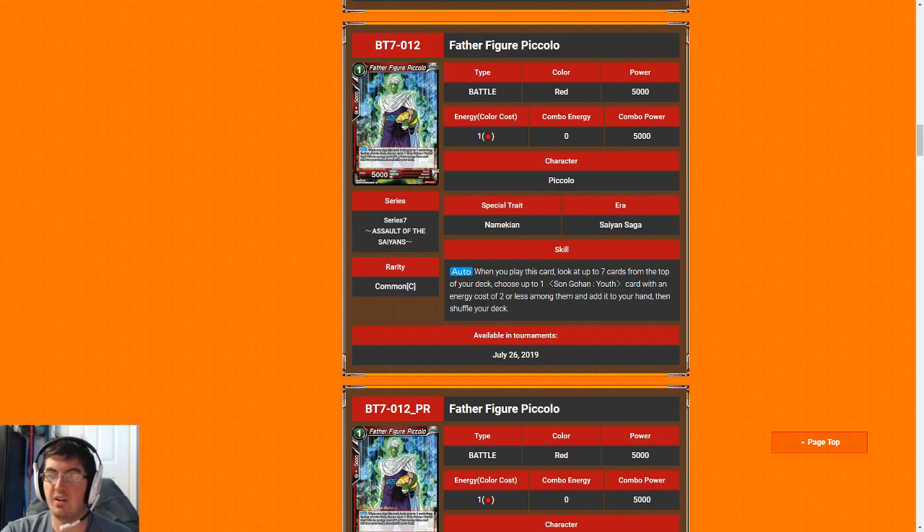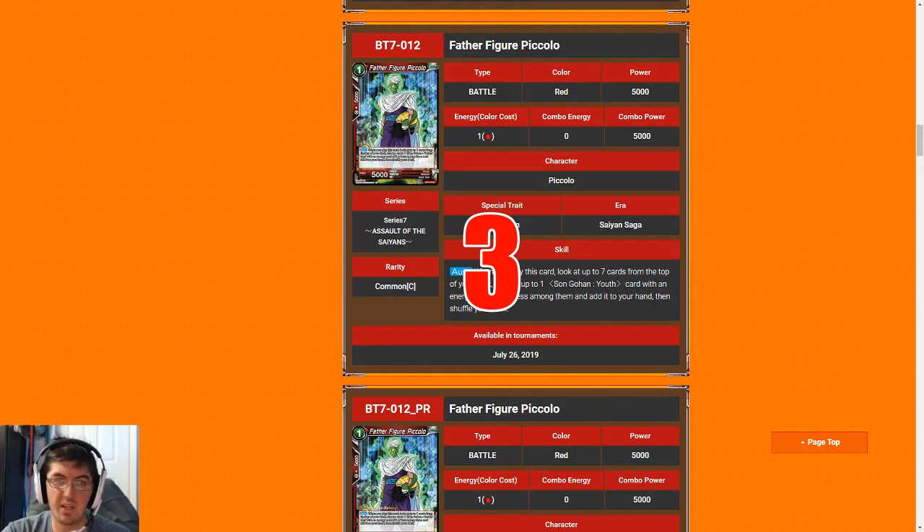Next up is Father Figure Piccolo. For the most part you can skip this guy — there are three other cantrips in red at one cost that are better than what he does. I see almost no reason to play this guy, so I'm going to give him a three. There are worse cards you could be playing, and he does draw you a card, but of the four cards at one cost in red in this set at common, he is the worst one.